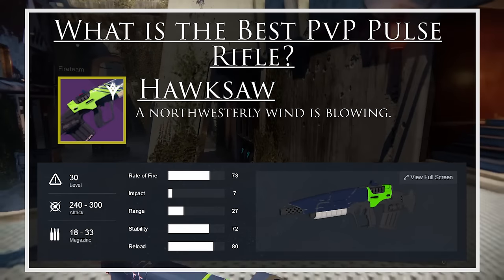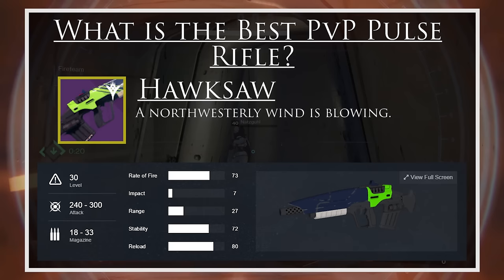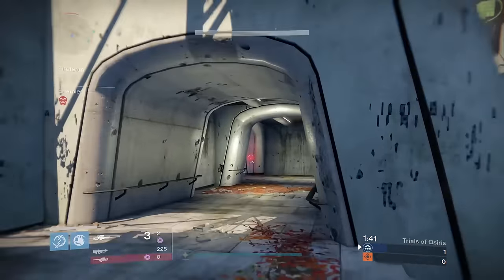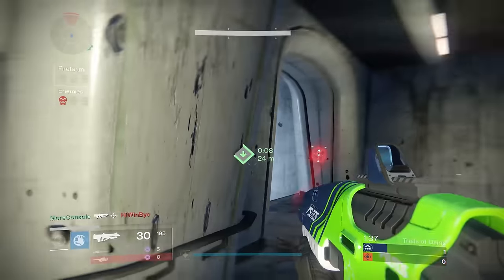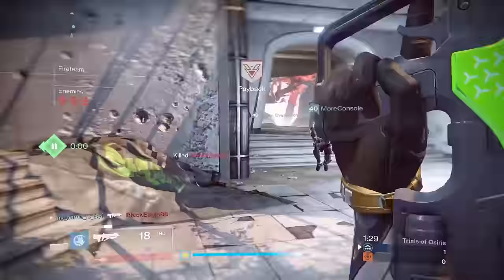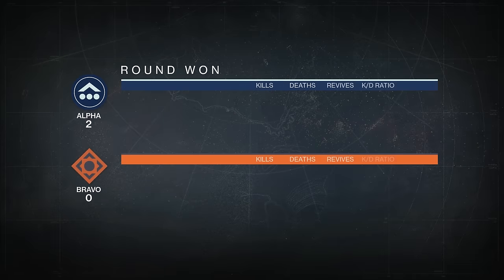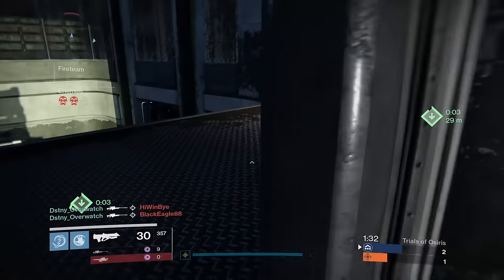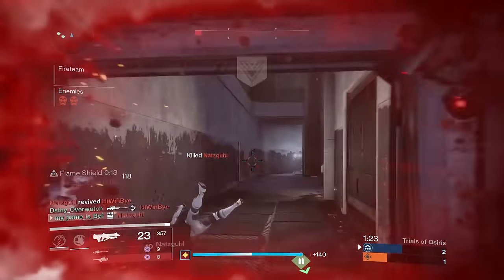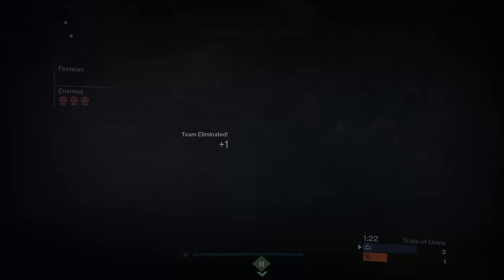Let's talk about two very similar pulse rifles. First of all, Hawksaw. Hawksaw is a Suros PDX variant being sold by the Crucible Quartermaster. You can engage slightly longer range targets than its counterpart, but this weapon does have a very unusual recoil curve. I got one dropping with a godly roll: Perfect Balance, Snapshot, Full Auto, and an excellent scope that allowed greater target acquisition and a greater number of kills. You can also get variants with Counterbalance, which helps counteract the weird recoil direction. Absolutely pick up Hawksaw from the Crucible Quartermaster — this is one of the best default pulse rifles you can buy.